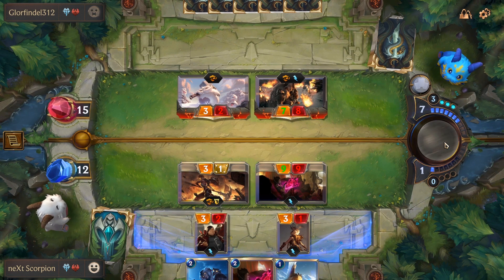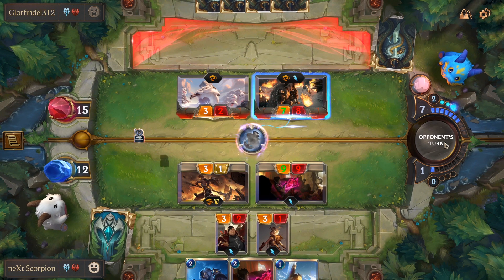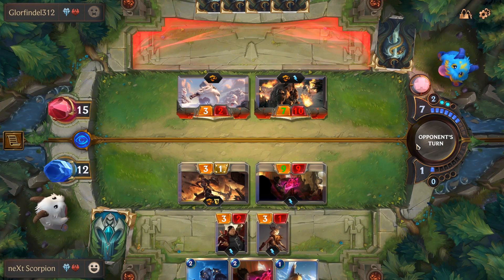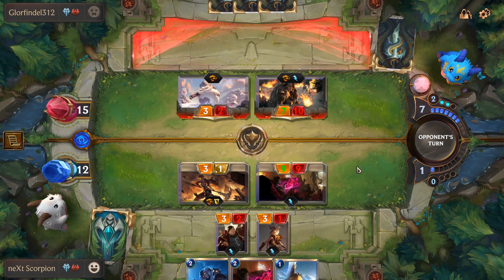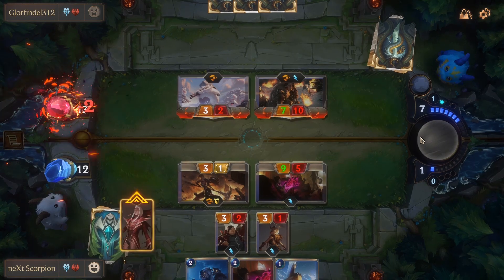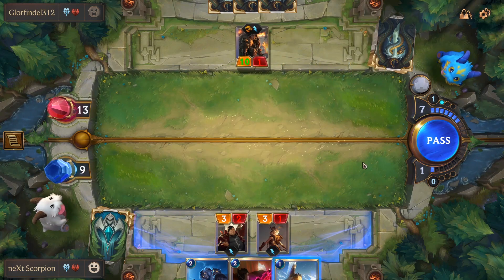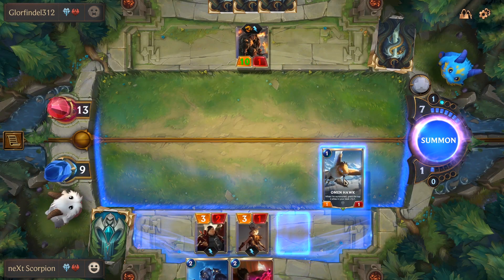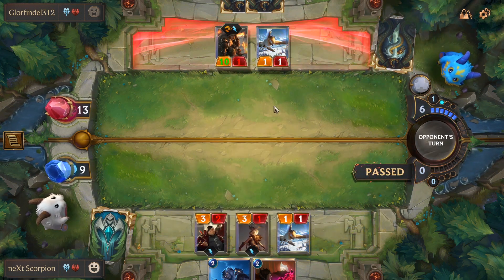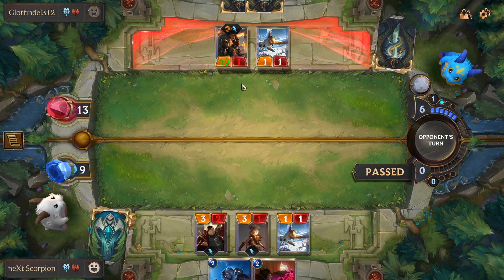This is really bad — he still has 10 mana. That's pretty pointless — it still dies to the Ember Maiden. That's pointless as well. I'm gonna play the bird even if it dies to the Ember Maiden. Look, he did the same thing — we only care about the plus one plus one. We don't really care about the bird. I don't know why he used an Elixir of Iron.